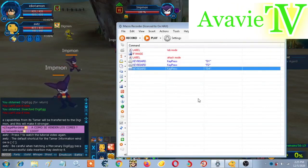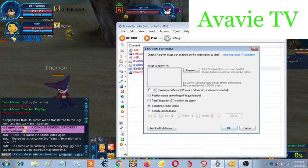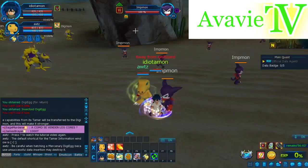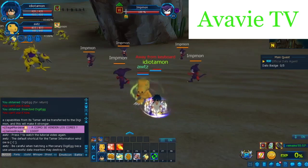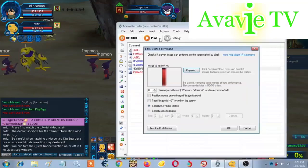Now let's add another find image. Click this and again capture. But we must select the HP — this one, just a little bit. Again repeat the process, just hold a tiny amount, like that.